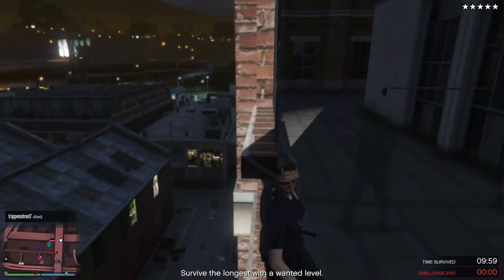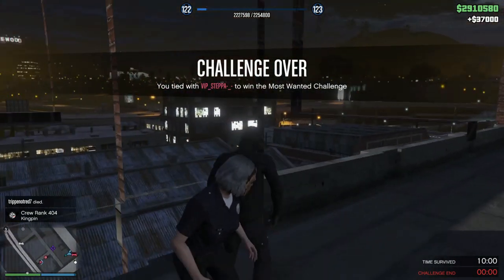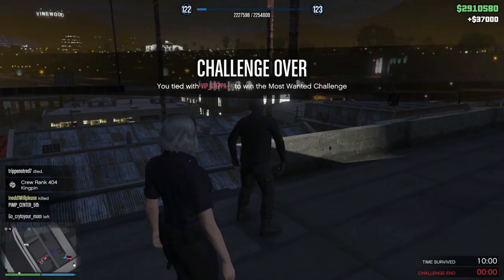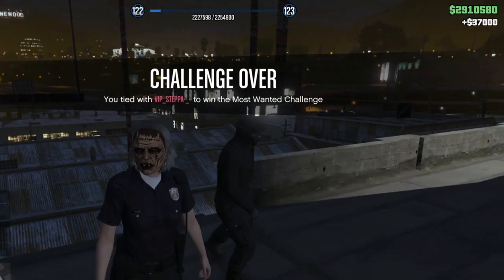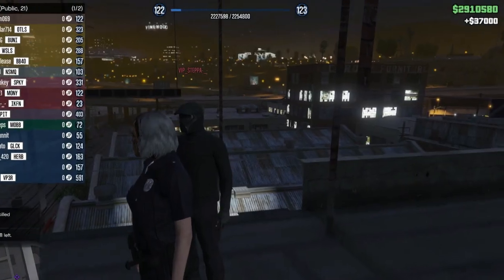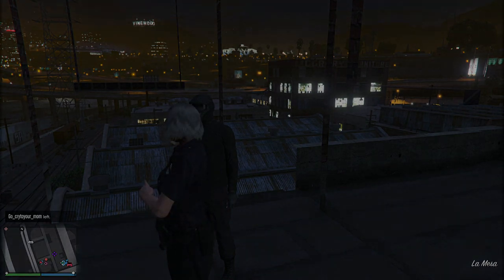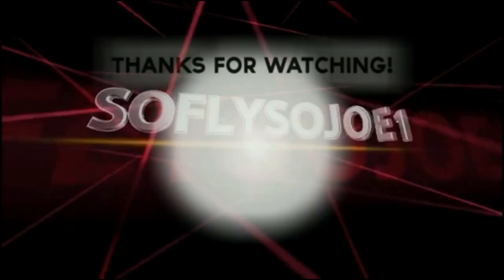Once the 10 minutes is up, you'll get $37,000 for surviving the police brutality — and not only that, your friend will also receive $37,000 as well. Now you're gonna want to unregister as a CEO and tell your friend to start up his own CEO. He'll invite you as an associate, and you guys want to start Most Wanted again and repeat the process over and over.